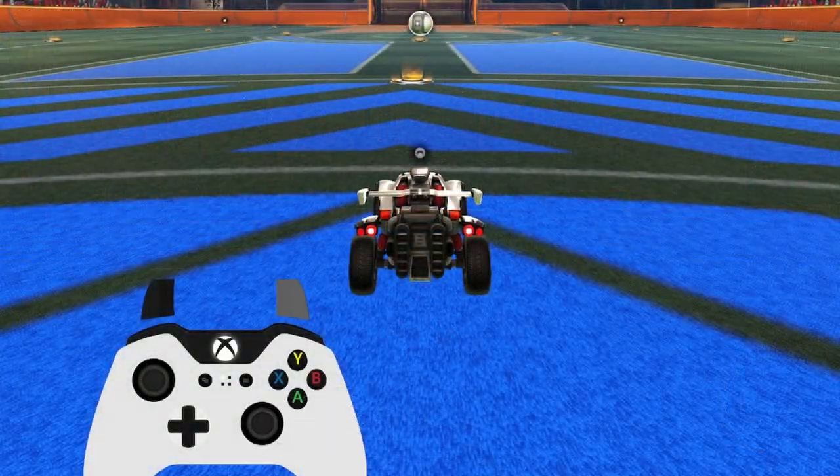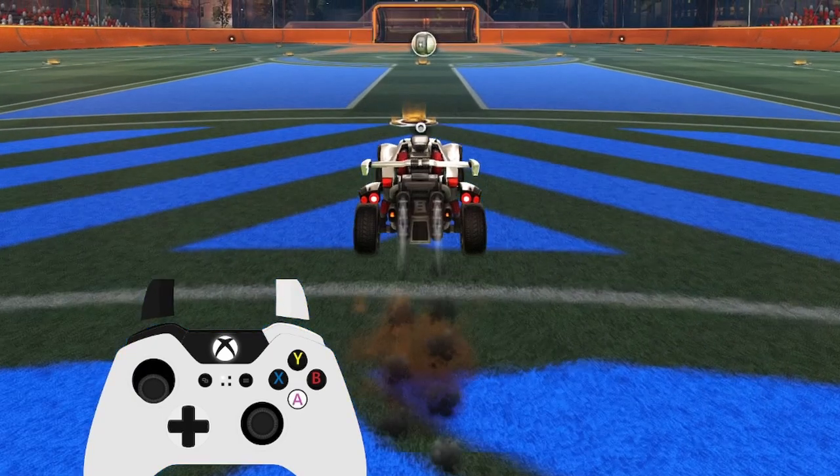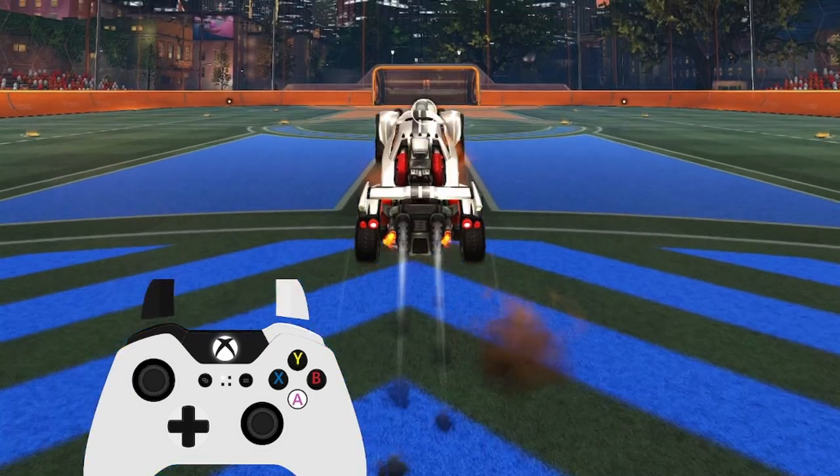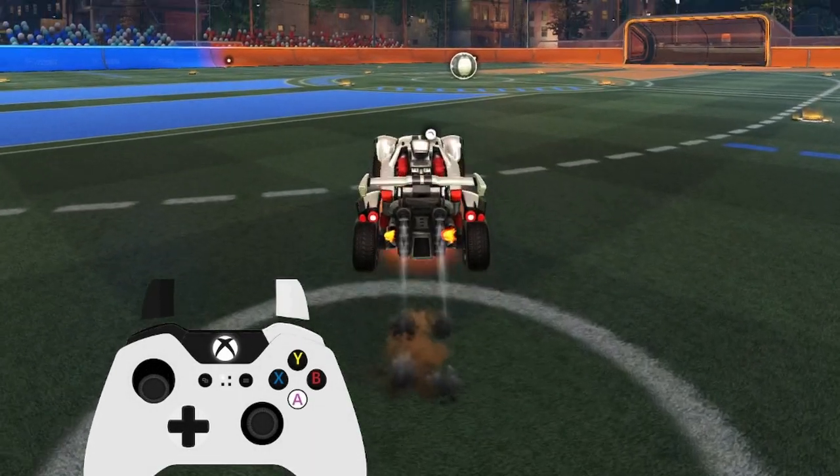Easy peasy, right? You want to start by holding your boost and your stick back as you jump. Then you let your stick center itself before you double jump. If you don't let your stick go back to center before you double jump, you're going to backflip.